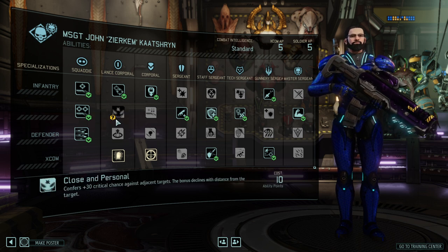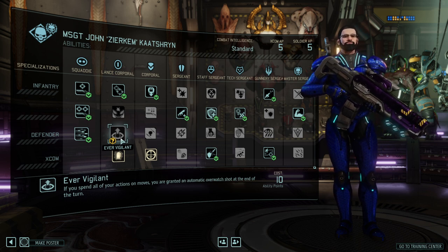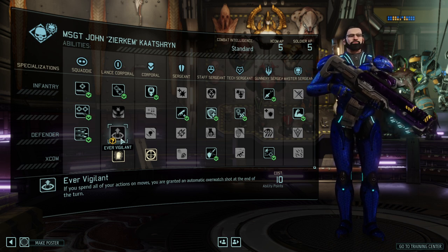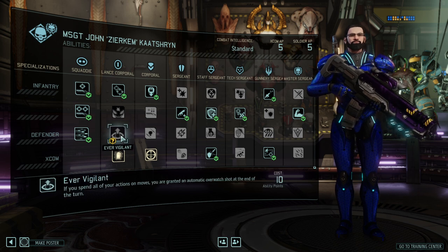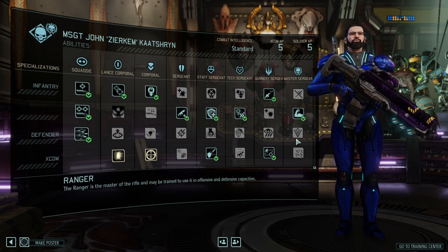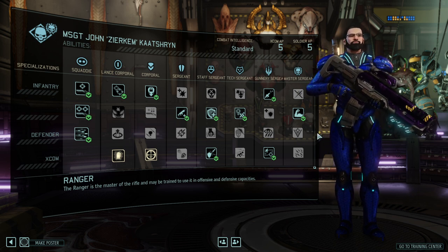So that's an alternative build. Then finally at the Lance Corporal rank, Ever Vigilant allows you to automatically overwatch at the end of your turn. Very nice if you want to double-move into a really good position and take overwatch stance from there. The pure defender overwatch build is a nice supportive build.